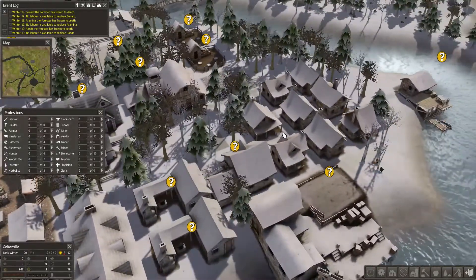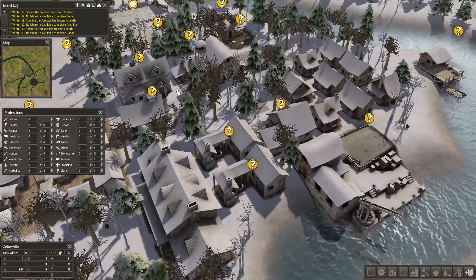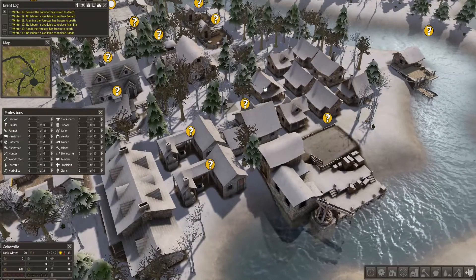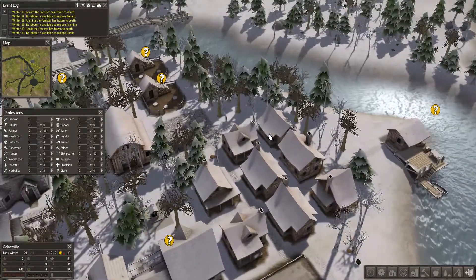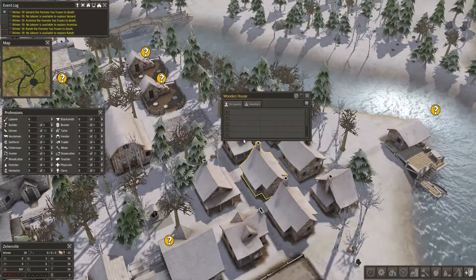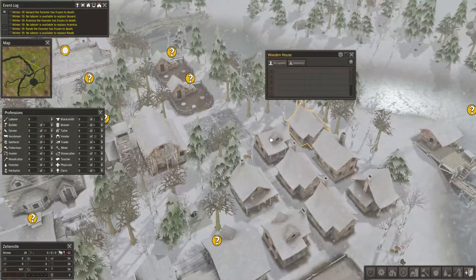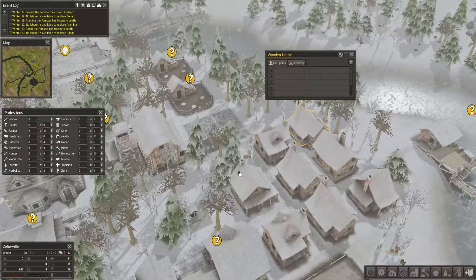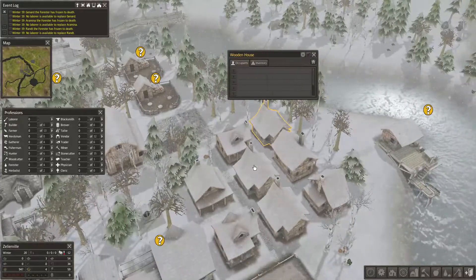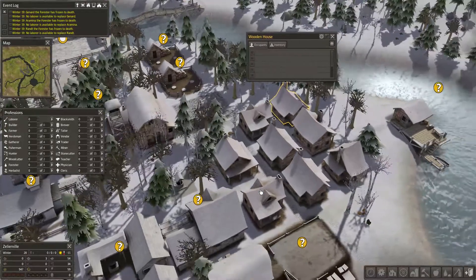I tried to grow too fast, I tried to expand everything too fast, and it was kind of a boom and bust situation. I thought I had made enough houses - I made eight houses - so I kind of assumed that everything was going to be okay on the baby front. But I would say in this game, just don't assume anything, because the babies certainly did dry up.